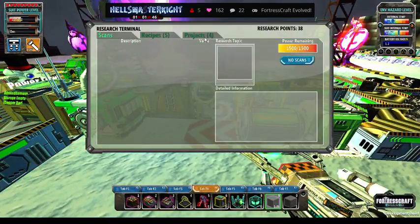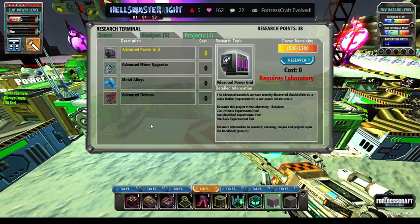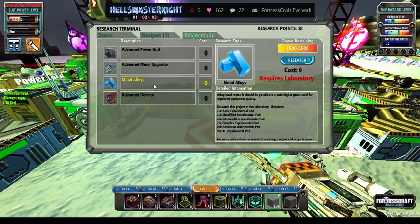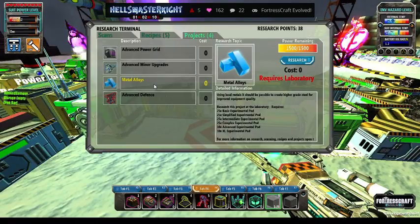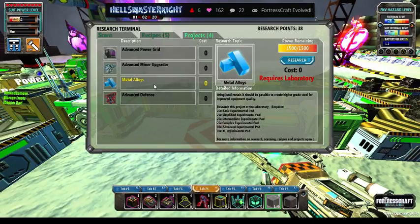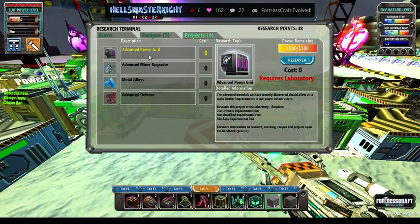You can see on here we've still got four projects to go: advanced power grid, advanced miner upgrades, metal alloys, and defense. Just so those of you that haven't seen the Broken Wasp mod before - what we've done is normally you would not need all of these, which is 25 basic, 25 simplified, 25 intermediate, 25 complex, 10 advanced and 10 extra large equipment pods. We made the research harder because we were finding it too easy. If you look at the advanced power grid you only need three or four of those - you don't seem to step it up. So that's what we've done - we've stepped it up.